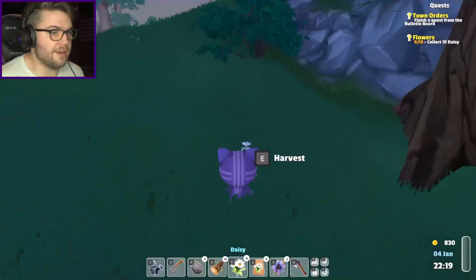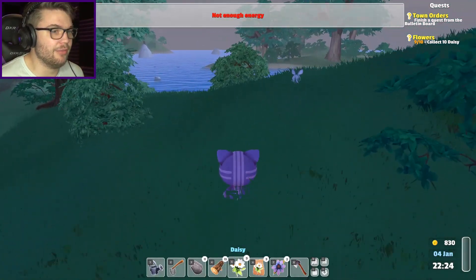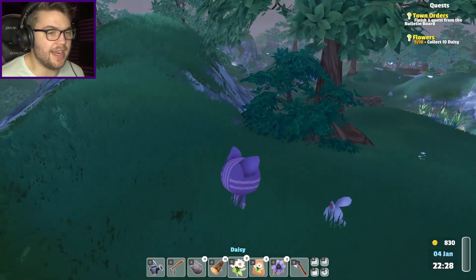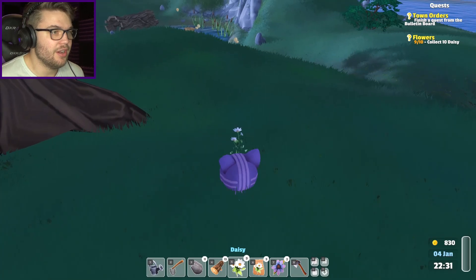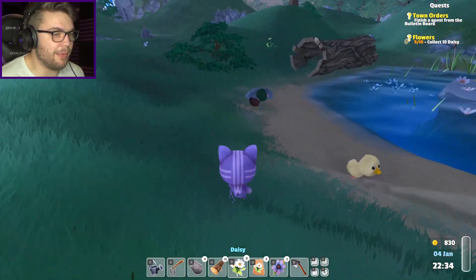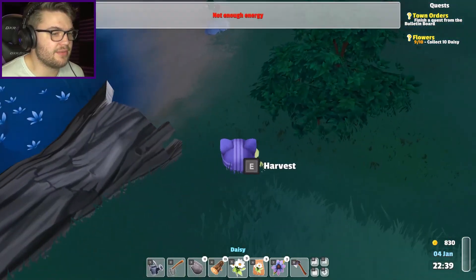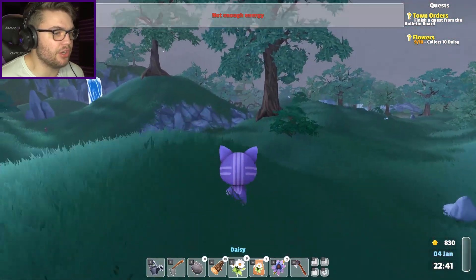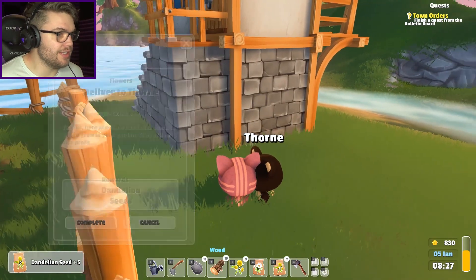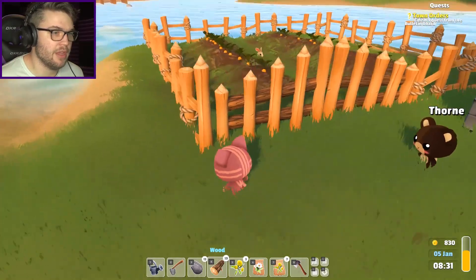There it is! Not enough energy - you are kidding me! I'm right next to the dude, he's just over there, and I've got nine out of ten daisies and I can't pick it up - I've got no energy. That sucks so much. You don't have energy to run but I can't pick up a freaking flower out of the ground. There's a chest just over there. Alright Thorn, real quick - here are your flowers. Thank you for your dandelion seeds. That was totally not worth my time.